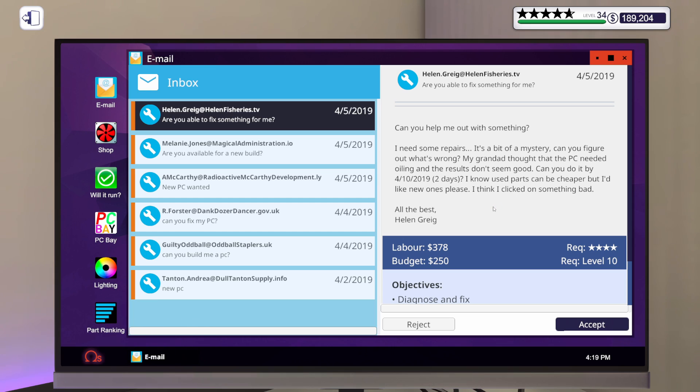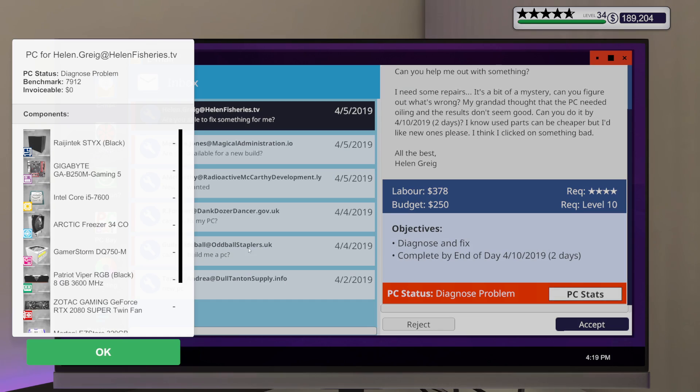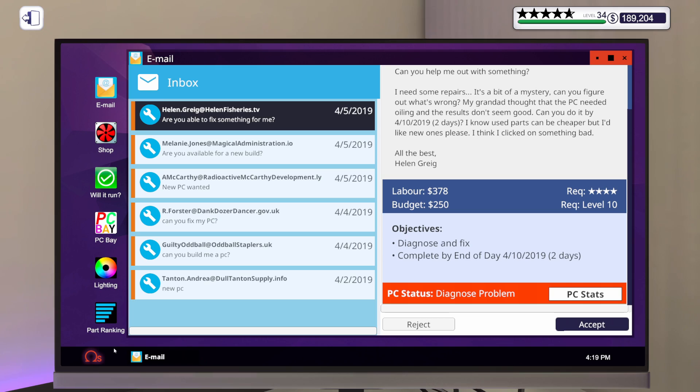Not really sure what they broke — probably the motherboard, who knows what else. They've got a budget of $250. That motherboard doesn't cost that much, so there may be some other broken things. I think what we'll do is wait for this PC to come in, find what's broken, order it, and get it in. We're also going to need to run a virus scan. Let's go ahead and accept that one, and then let's do a build.